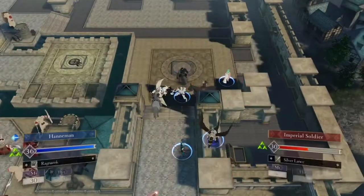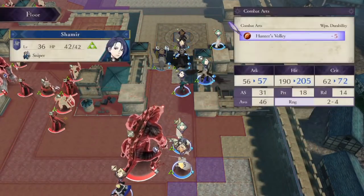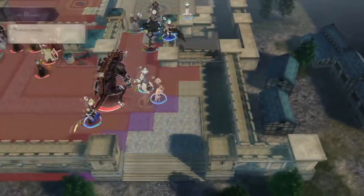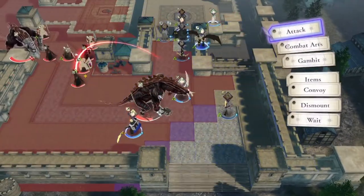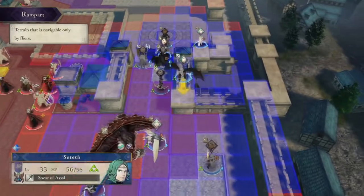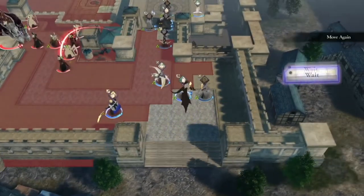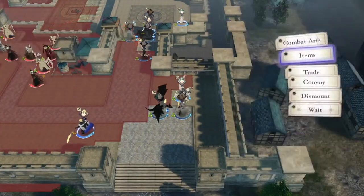Shamir joins early in the Blue Lions or Golden Deer routes and immediately becomes your army's most reliable player phase unit. Her high base strength and Dex, coupled with Hit+20 and Hunter's Volley, allow her to quickly and safely eliminate enemies from long range. Her strength may fall off late game due to a mediocre 45% growth, but she'll still be able to one-round almost any unit using Hunter's Volley and a Killer Bow+. Low speed and defensive stats mean she won't see much activity on enemy phase, but that lack of productivity is more than made up for by her incredible player phase potential. In my opinion, Shamir is not just the best Sniper in the game, but one of the best units in the game period. Final verdict: 9 out of 10. She is only outclassed by the absolute best units in the game. If you haven't tried Shamir, I would definitely recommend it. Thanks for watching — if you have another Three Houses unit you'd like me to review, let me know in the comments below. See you in the next video!